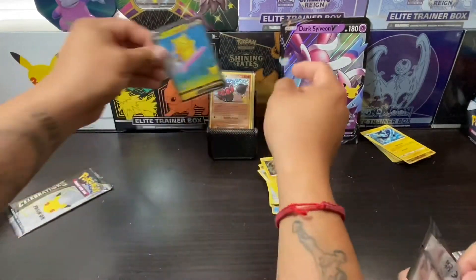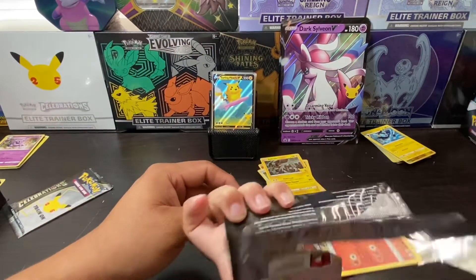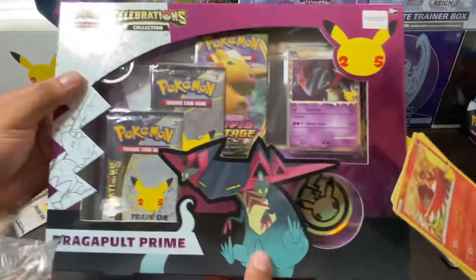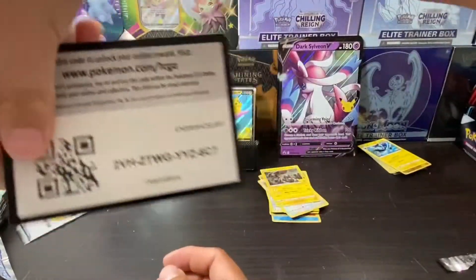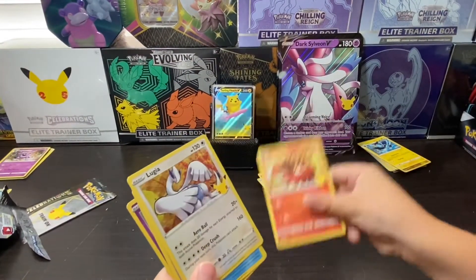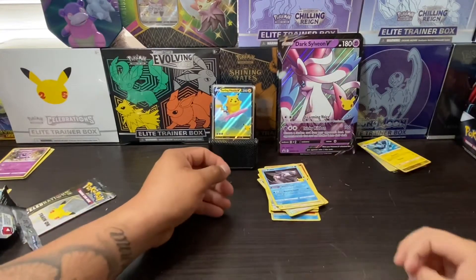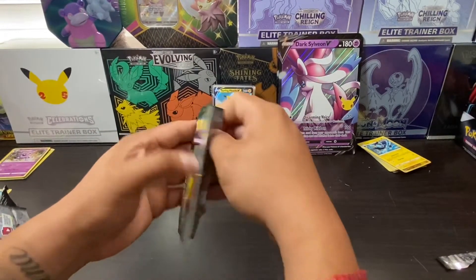But we're not done guys. We're still going to be opening up this Dragapult Prime — well, I have him opening it up. This is exclusively for my son. Code card. We got a Ho-Oh, a Lugia, Palkia, and another Mew. Yeah, not bad. Alright — last pack from the Dark Sylveon V box, guys.